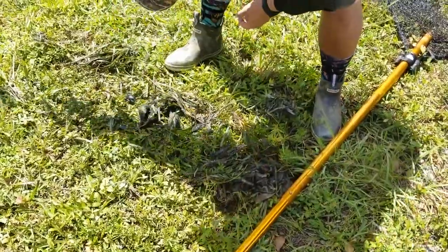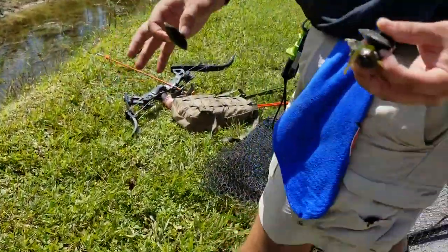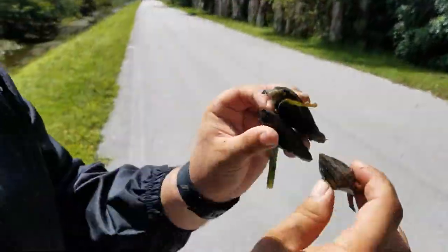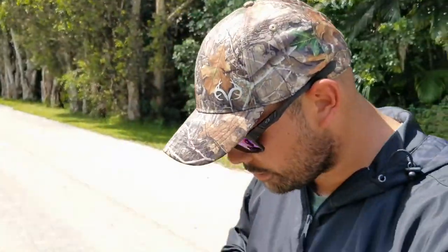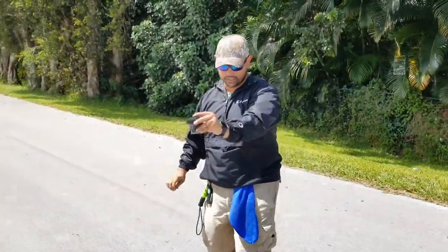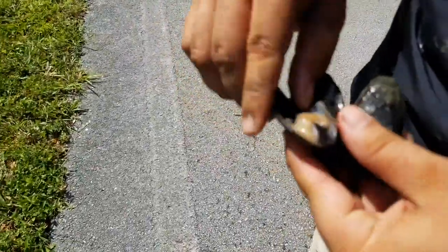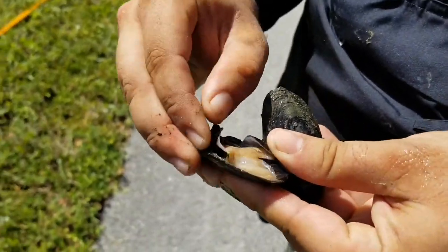So I have some grass I scooped up and there is stuff in here - look at this. These are clams right here guys. So we gotta figure out how to open these clams. I don't have anything to open these things up. Be ready to find out whatever comes out. They're just mussels. Good bait if you're saltwater fishing - it's prime for permits.